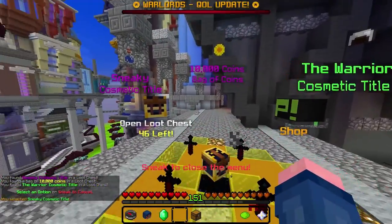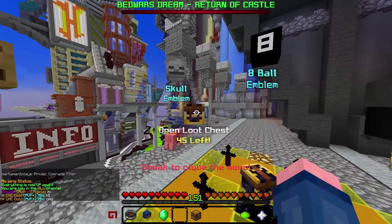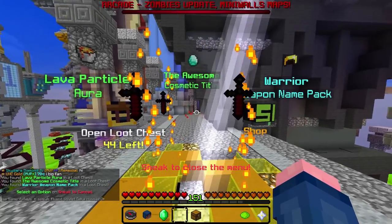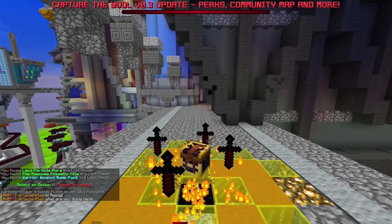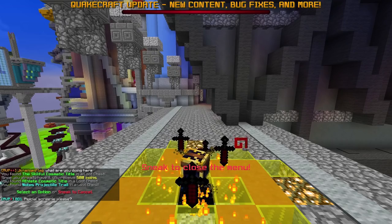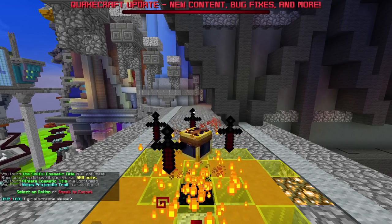Cosmetic title - I'll take that. Emblem - what's an emblem? I think that's the thing that appears, like a 2D thing when you join a game. Oh, we got a name pack - that's probably a bunch of different things. I don't play Duels enough to know the system that well.